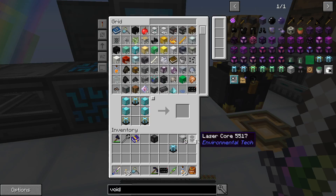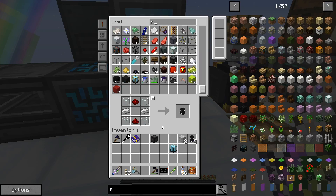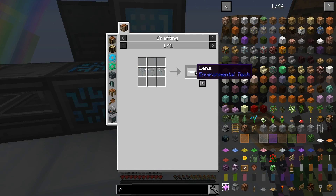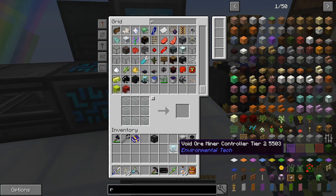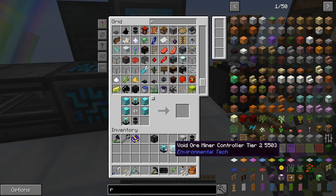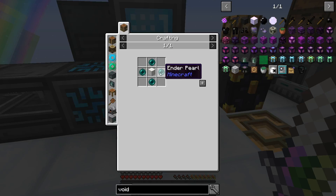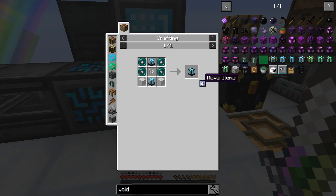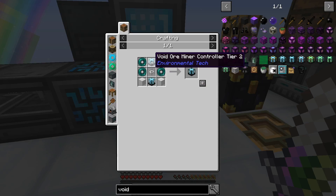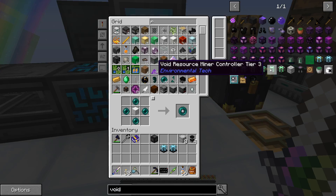We need more of that stuff. There we go — boom. I need two of those; I think I only needed six and not eight, that's okay. Void ore miner tier 3 needs stabilized ender pearls — that's ender pearls around a block of iron — we need four of these. Also needs a tier 2 micah controller. Oh boy — I'm going to research micah and I will be right back.